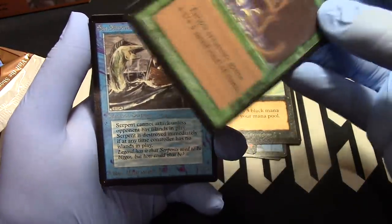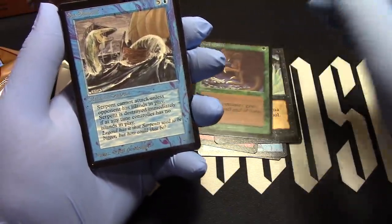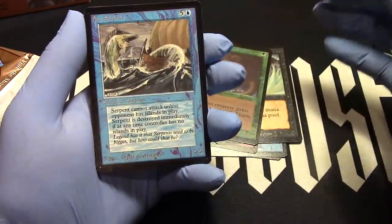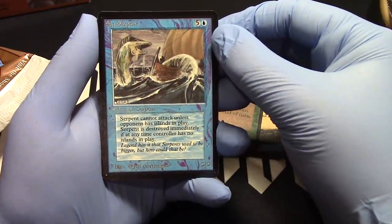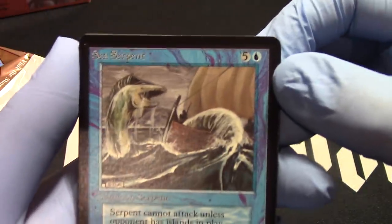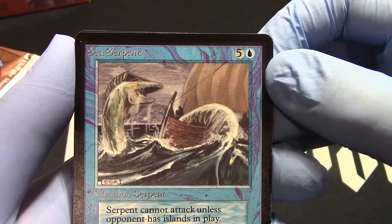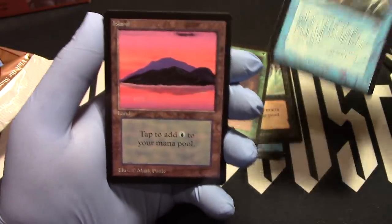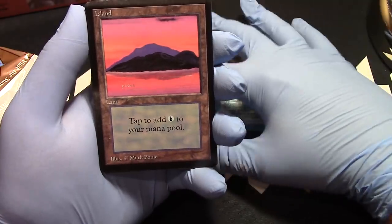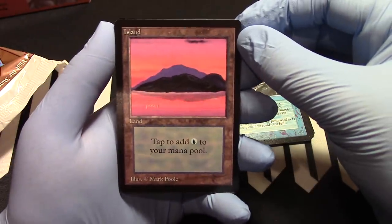Still no land. Sea Serpent — there it is. That's a 9 centering, it's all right. Sea Serpent's not that great as a card, but the card itself is really good. Island! Now we can get our Sea Serpent and he'll stay and play for a little while — that'll be fun.